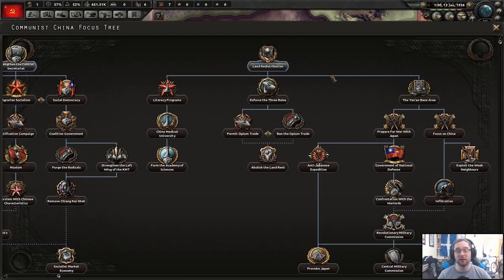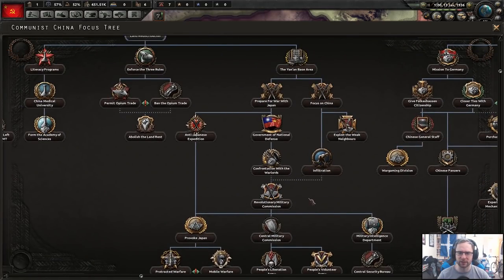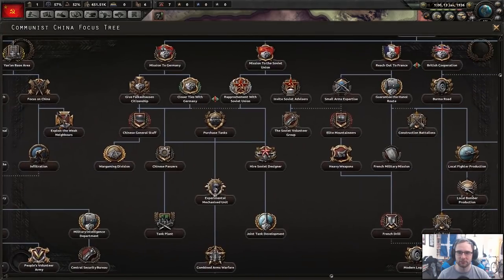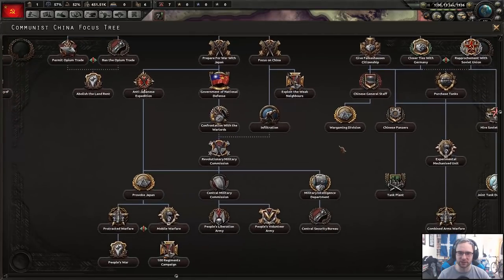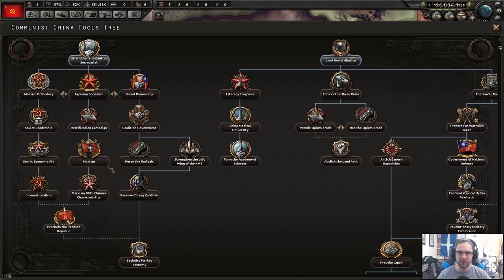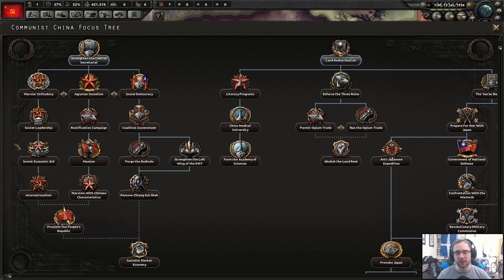We also have land redistribution, which deals with technology, stability, and home politics. Most of the industry stuff is under foreign investors — it's a very different tree from normal. And here we have the main one: three different branches of communism we could go down. First, Marxist orthodoxy — effectively Stalinism. You get a different leader, remove power struggles, remove the aftermath of the Long March, and then you join a faction with Soviet Russia.